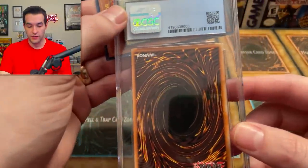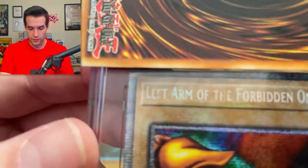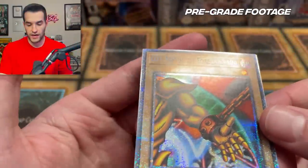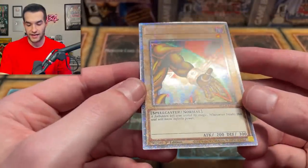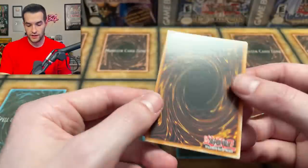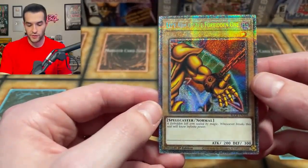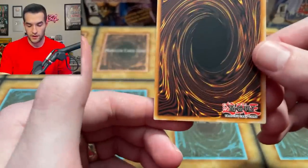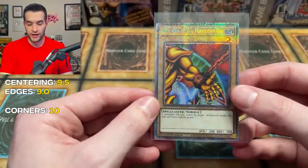Next card — let's hope we can get something with better centering. We have the left arm of the Forbidden One. Part of the 'F' in 'left arm' is gone on the card, which is interesting. This one definitely has a roll on top — it's like they cut it and it turned the edges a little bit. I'm going to go 9 edges, 9.5 surface, 9.5 centering, and 10 corners, for a 9.5 overall.